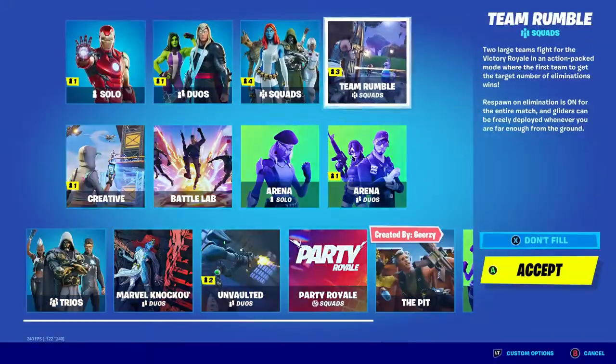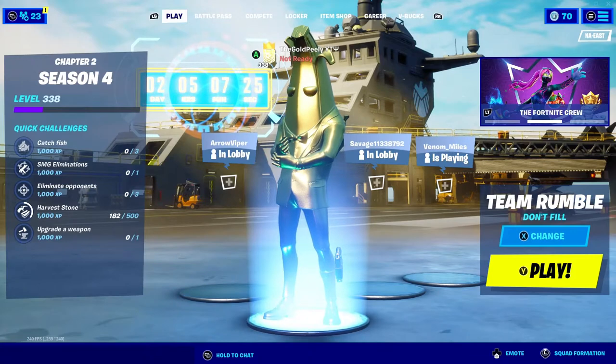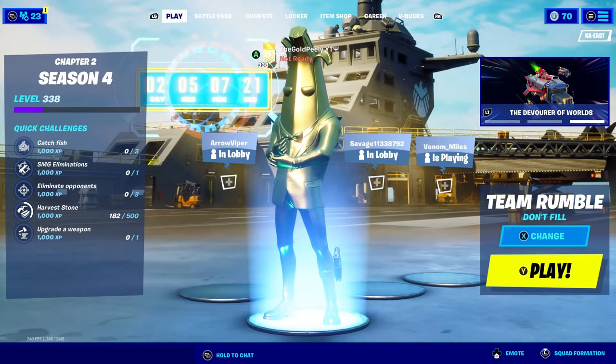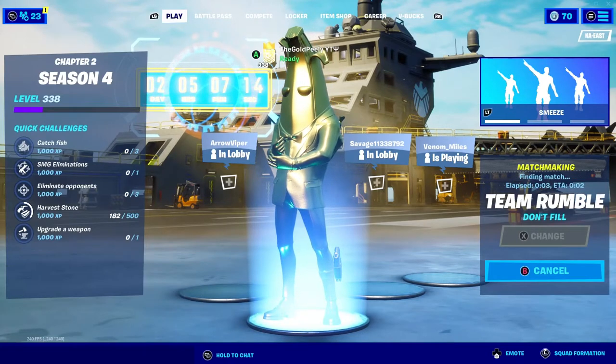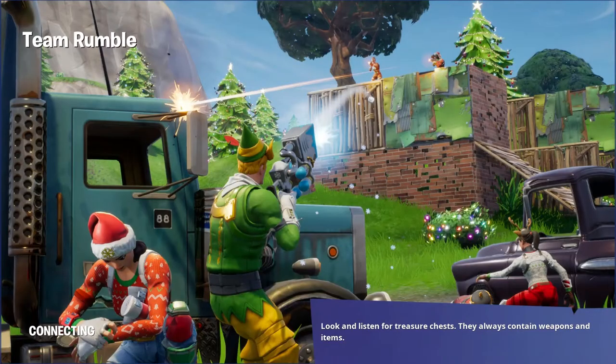What is up guys? Welcome back to another video. This might be the last video until the Galactus event, but I will post a video of the Galactus event. We're just going to look at an XP route for Team Rumble, which is the Weather Station and Camp Cod route, and this might be used next season if the locations are still in the game.